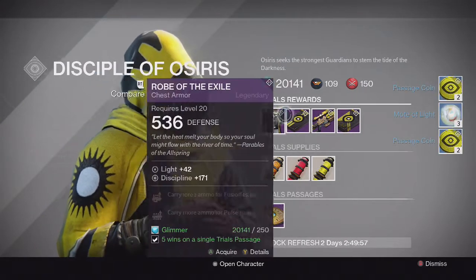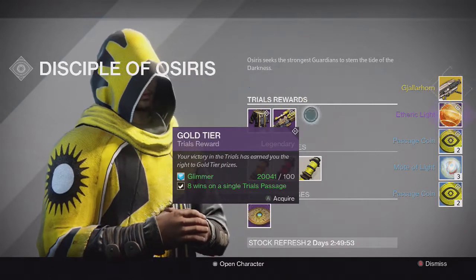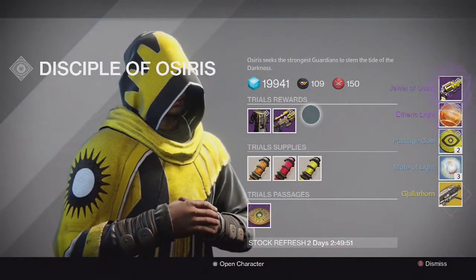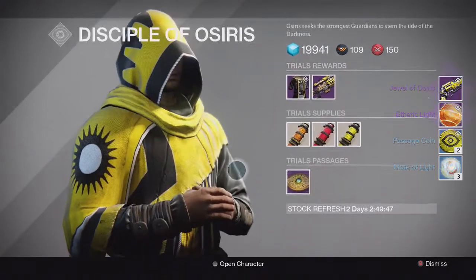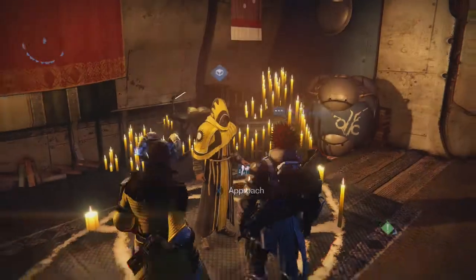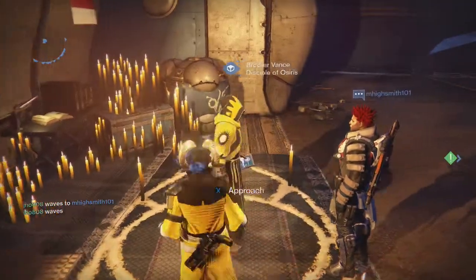Heading back to the Reef for the packages, we get nothing out of the first two. But in my Silver tier I end up getting a Gjallarhorn, and then in the Gold tier I got a Jewel of Osiris. So that was pretty ridiculous — I got a Gjallarhorn in the Silver tier. That actually kind of made up for it, even though I don't really need a Gjallarhorn. That was still a pretty epic drop.